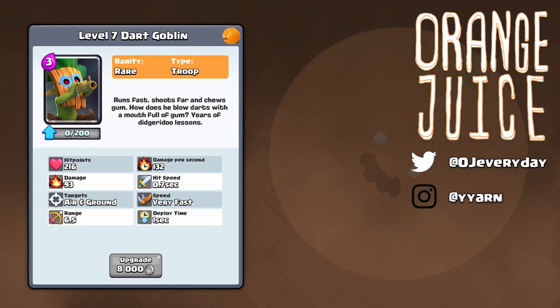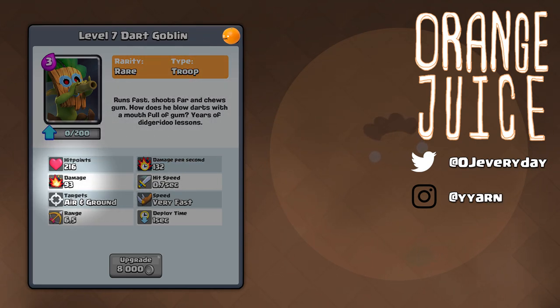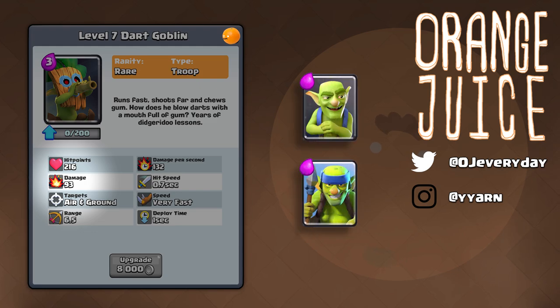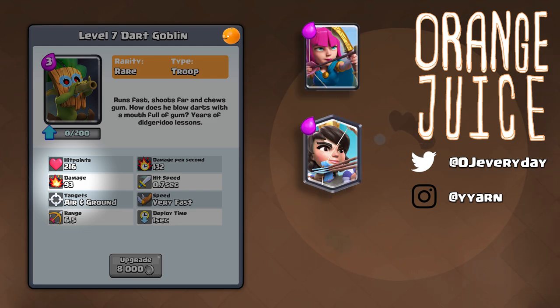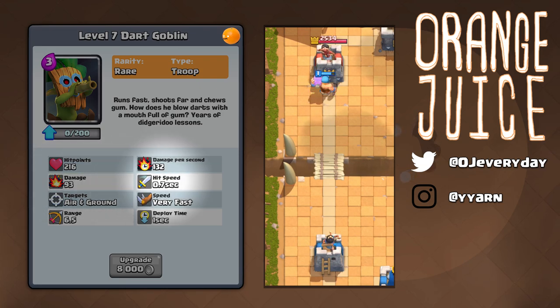Next we'll see the Dart Goblin. It runs fast, shoots far, and chews gum — years of didgeridoo lessons, apparently. He's a single goblin that deals 93 damage, taking 2 hits to kill goblins and spear goblins, and 3 hits to kill archers, princess, and minions. Despite being really weak, his attack speed is extremely fast at 0.7 seconds — as fast as a lumberjack.